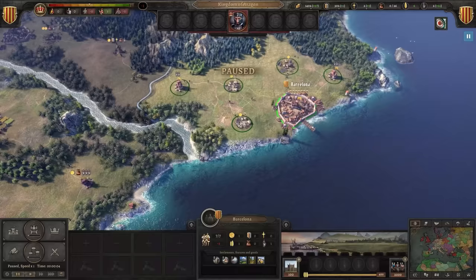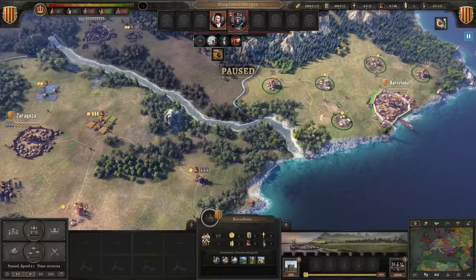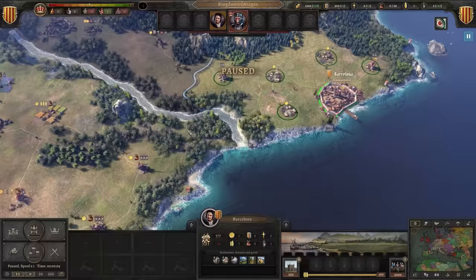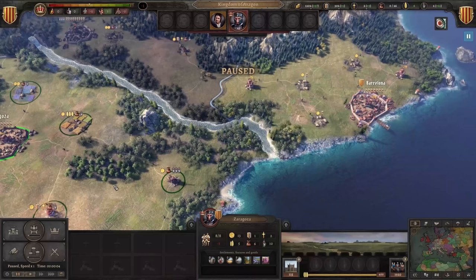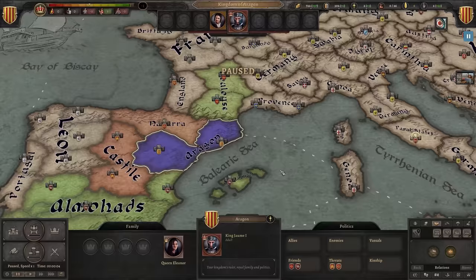First thing, we should get a merchant. Got to get trade going early so we can get some income coming in to fuel our economy for everything else we want to do. Just need to make sure he's assigned to governor — gives bonuses to the province based on class and skills. Also check that Zaragoza has a governor too. The king himself. Before we get to housing and barracks, since this episode we want to attack Navarre, we need some money first. I think the market square is going to be a good start — it's going to boost trade, boost income, all that good stuff.